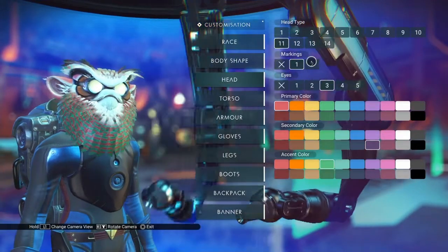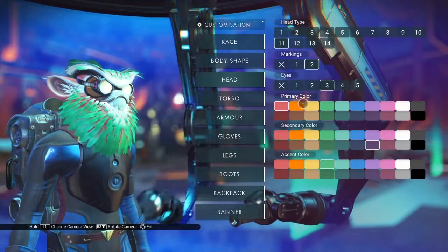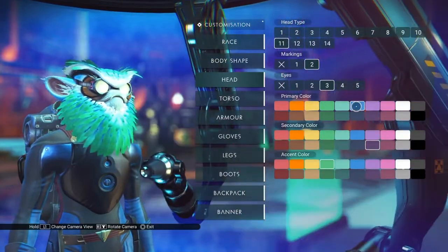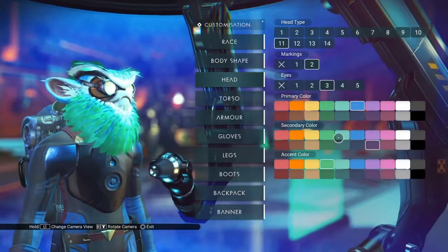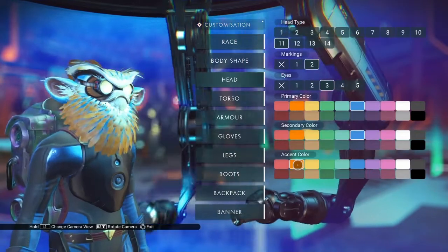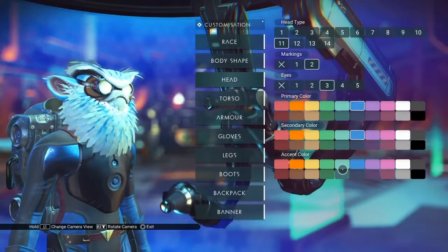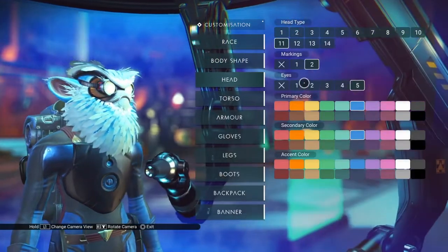If we go to markings two, that takes away the stripe on the plumage. It looks like the underskin — the face underneath the feathers — and the ears are covered by the primary color. The secondary color again isn't doing anything. And then the accent color changes the color of the feathers. And since eyes don't do anything, I think that's it on this face.